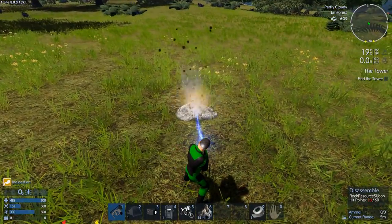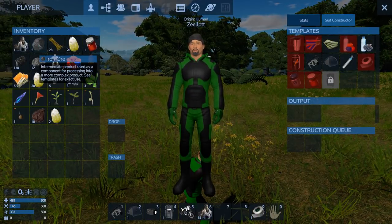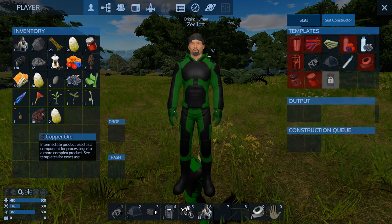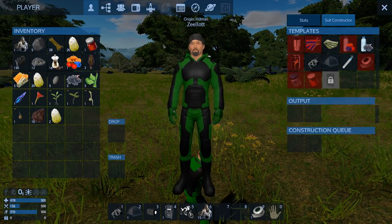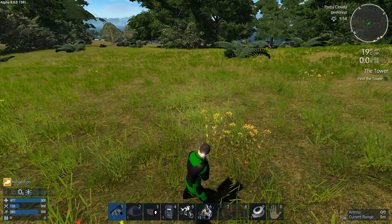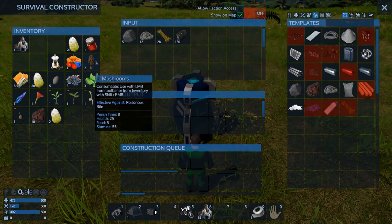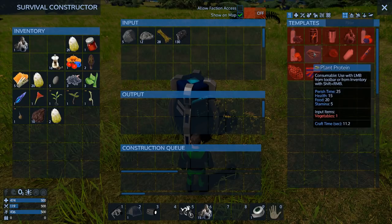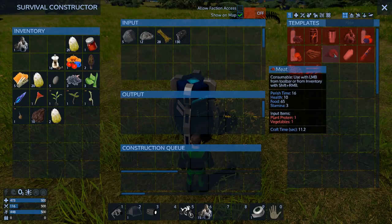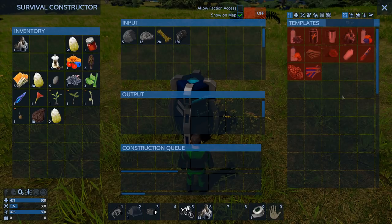What do we have in the way of resources — five iron, silicone. We do have enough to actually make something now maybe. Fiber — well let's throw our constructor down, put the stuff in here. What can it make in the way of food? Oh it can do meat — it can make meat from plant protein and vegetables, very cool. Spoil food — not sure what you need spoiled food for in a survival constructor anymore.